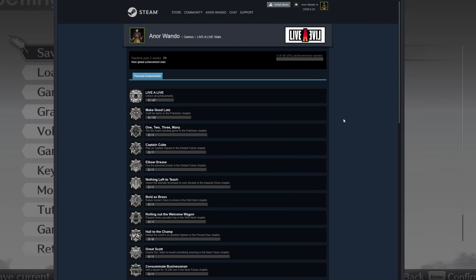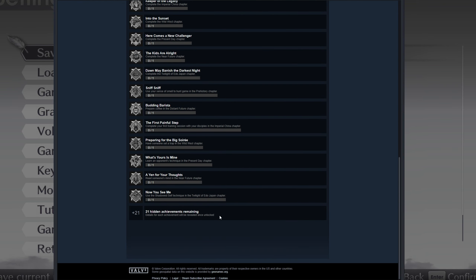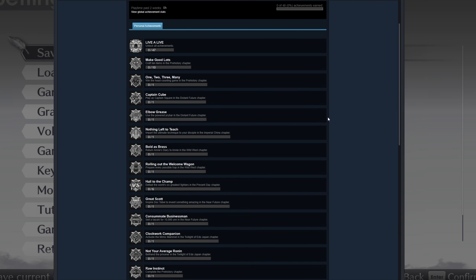If I switch to desktop capture here, we can have a look at the achievements. There are 48 achievements — one of them is just for unlocking all 47 achievements, which is cool. If we go right down to the bottom, 21 are hidden — they're probably going to be story achievements. But it does look like there are a lot of fun bonus things in each chapter. So like this top one: craft 10 items in the prehistory chapter — theoretically if you were playing the Switch version you might've just made nine items. Win the headcounting game in the prehistory chapter — I don't super remember it.